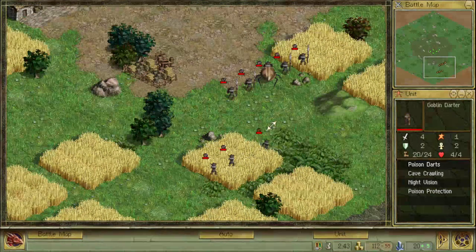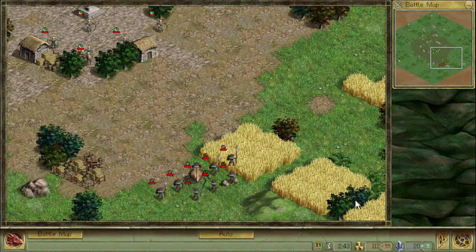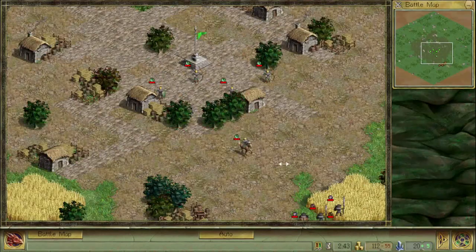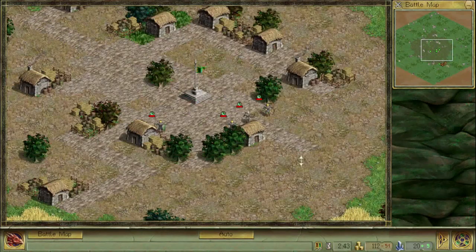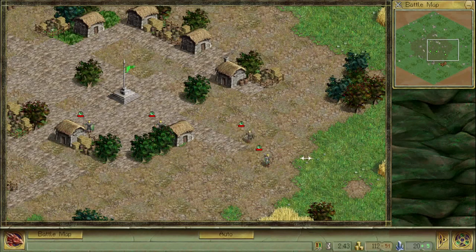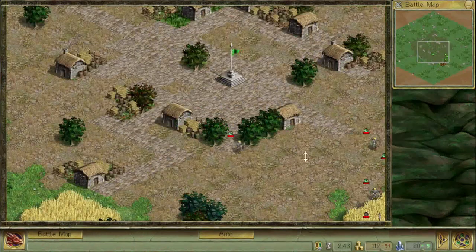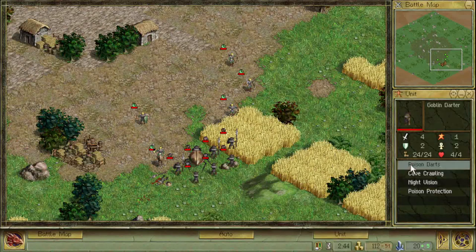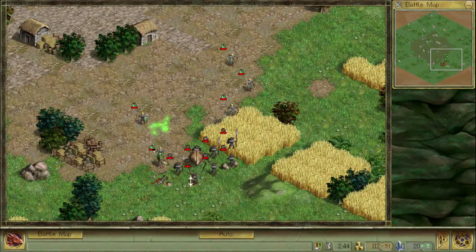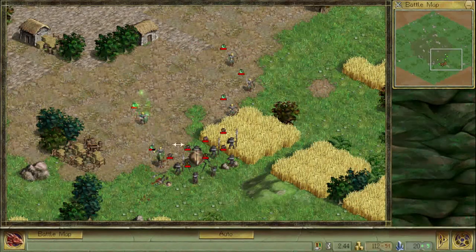Walls were more powerful in the first Age of Wonders than in any subsequent game. If your city had walls, opponents could not attack it unless they had at least one unit capable of bypassing them — there were many times I've seen armies walk past an undefended walled city without taking it. Wall crushing, wall climbing, and flying are all examples of abilities that would let you bypass walls. Amusingly, a single goblin bomber's self-destruct ability could conquer an undefended walled city on its own, since it could damage walls even though a single bomber is insufficient to destroy a wall segment.